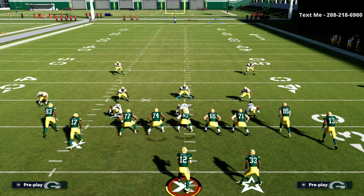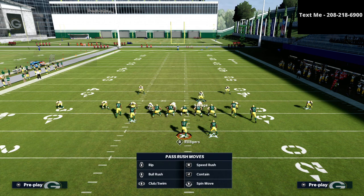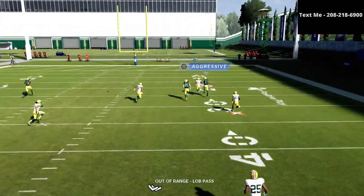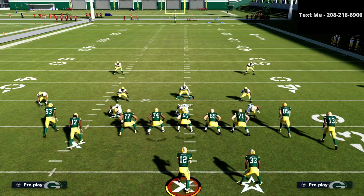Now let's ask that same question with motion to the left side of the field. Even with streaks on the left side, you're going to see that the inside quarter can basically guard both receivers — he's literally in position and able to take away the route. So what we've learned is: if they motion to the outside on the right we've got to do something; if there's no motion to the right, we're good with this defense.